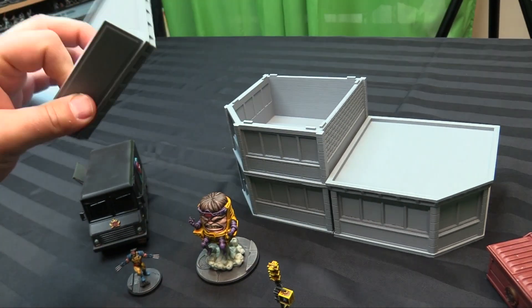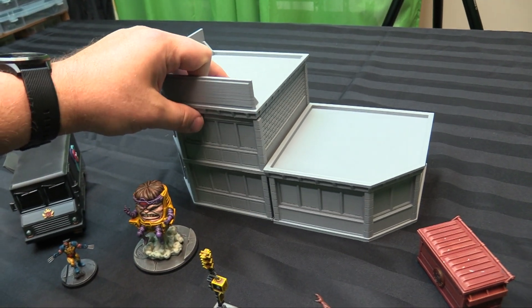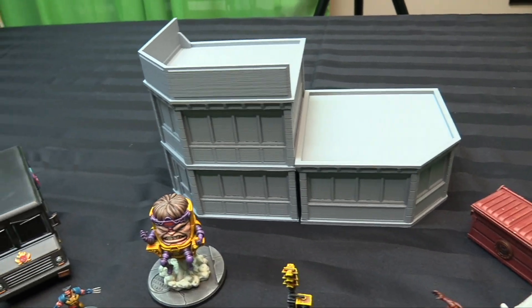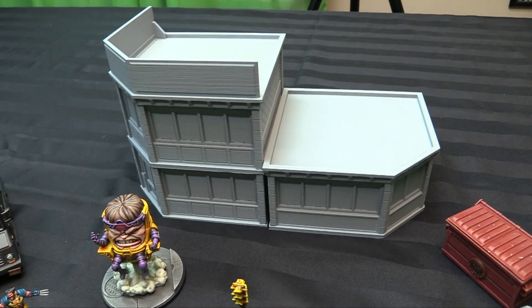Printed in FDM. I don't know what the print time was — I'll ask Mike and put that in the video description, along with the link to My Mini Factory. So there it is: a printable terrain piece from Epic Duck Studios.